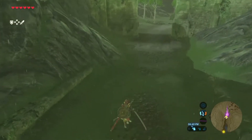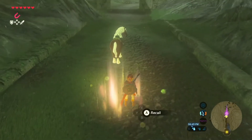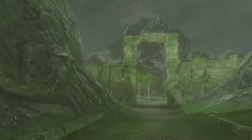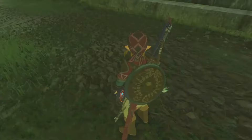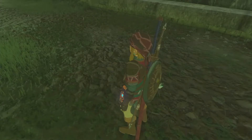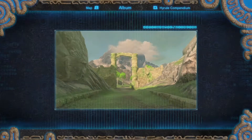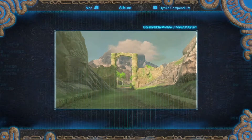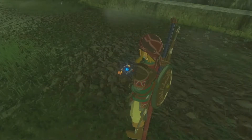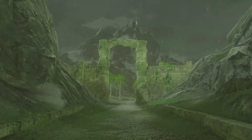The Lanayru Road East Gate — this is technically like the last memory to unlock. If you find these glowing areas, you can recall a memory. I can recognize this picture — it's right here! I feel something in my mind.